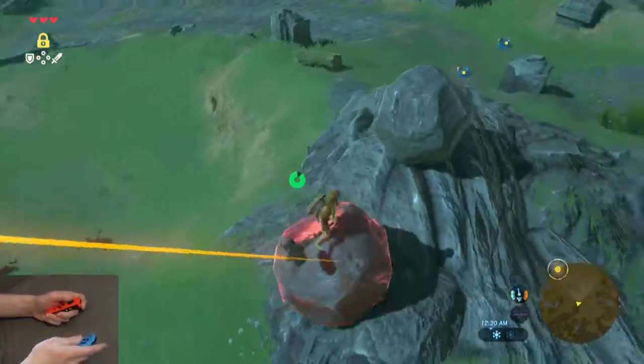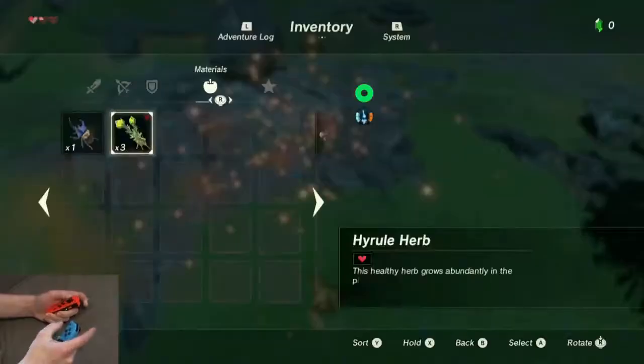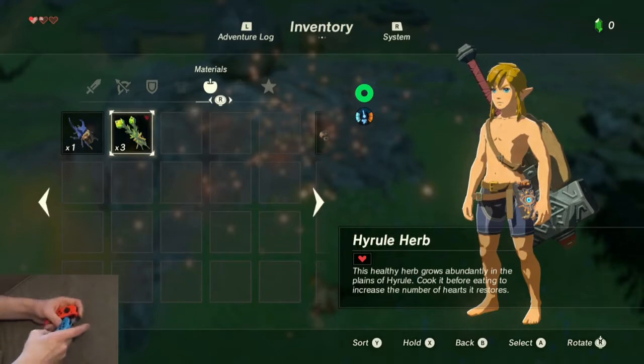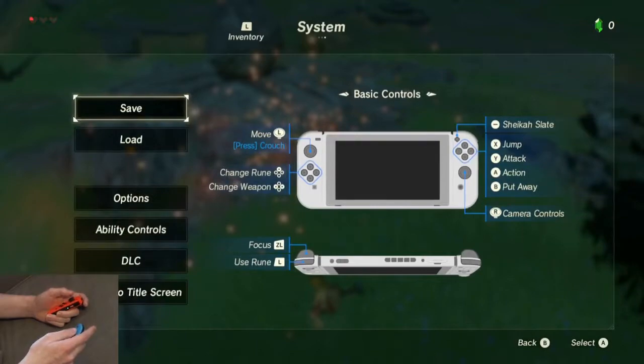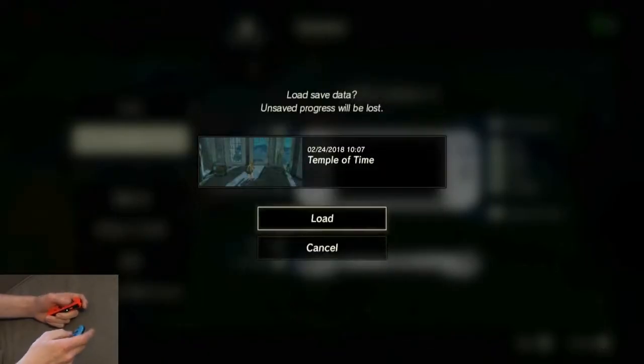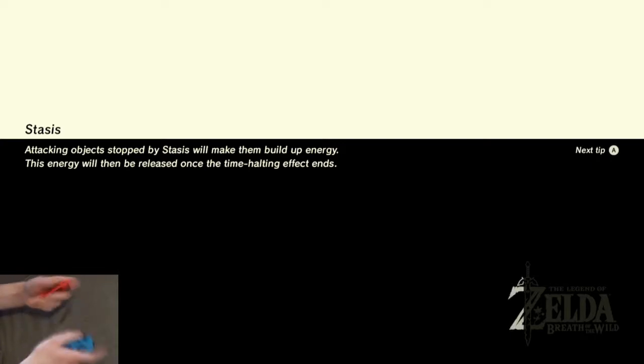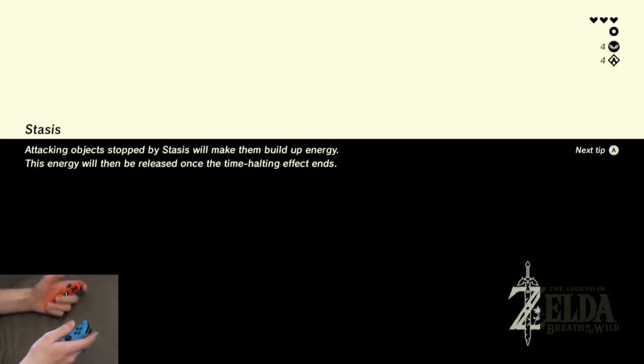What you'll see is I'm going to stop in midair — like that. It's because the force wasn't properly transferred to me and it didn't know how to throw me correctly. To prevent that from happening, go ahead and load our save. All you have to do is throw yourself into the ragdoll state and throw yourself out.